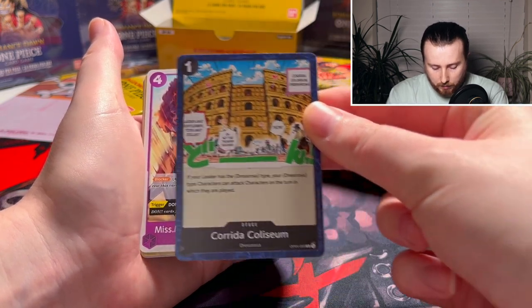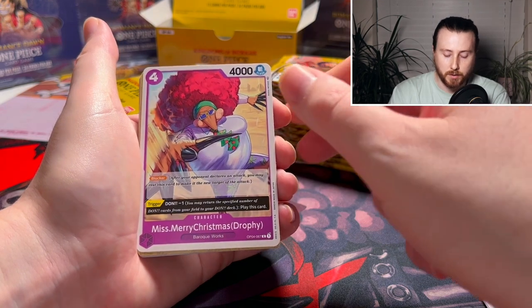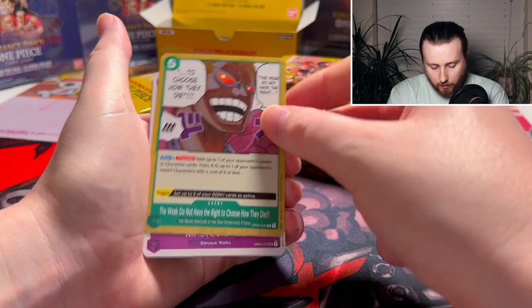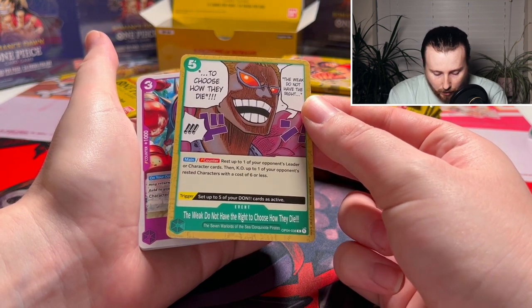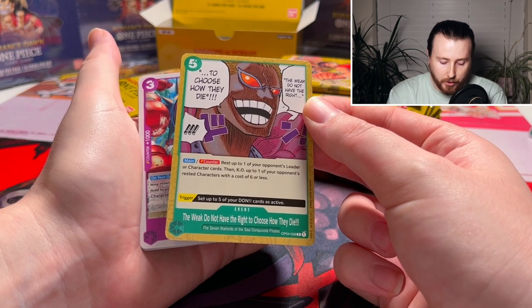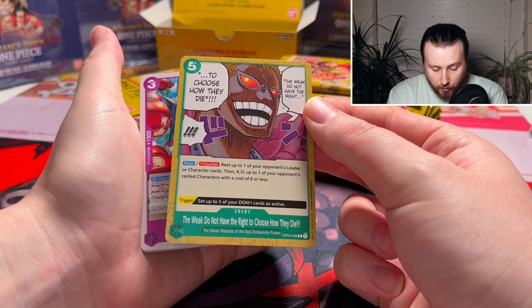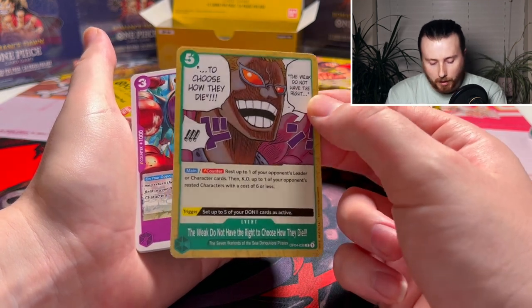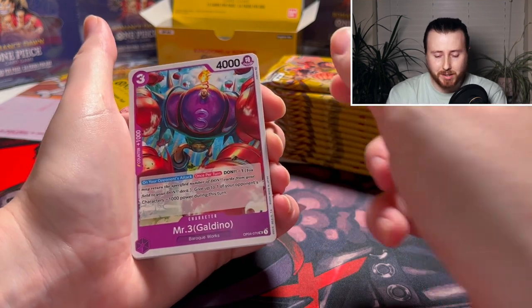Apparently this stage is what you need if you're playing Rebecca, who is the new leader in this set. Next card: 'Rest up to one of your opponent's leaders or characters, then KO up to one of your opponent's rested leaders or characters with 6 cost or less' — 5 cost. And: 'Set up to 5 of your Don cards as active' as a trigger — that's crazy! That's definitely going to see some play. Green isn't the strongest, well it wasn't before this anyway.